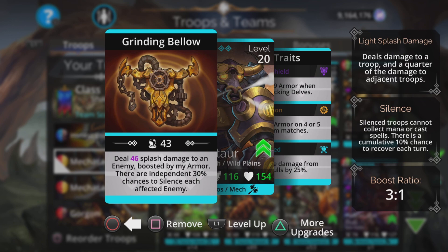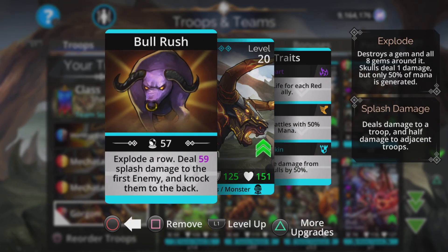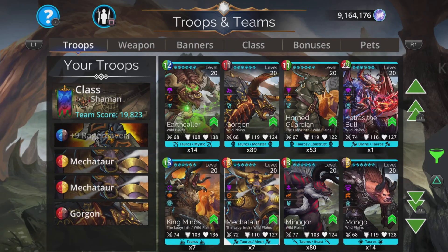There are independent 30% chances to silence each affected enemy. Now when you do splash damage, you can sometimes create a hole in the middle — if you cast on the second or third troop, you can kill those troops in second and third place, which means splash damage no longer has an effect because it affects adjacent enemies and now there are no adjacent enemies. This is where Gorgon comes in: it explodes a row, deals splash damage to the first enemy, but knocks them to the back. On higher levels when enemies are surviving, you can knock that first enemy to the back and put them side by side again where they would have been separated. If you don't have Gorgon, you can chuck in a third Mechator for just increased damage.